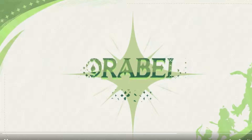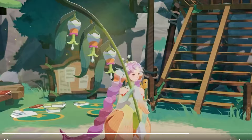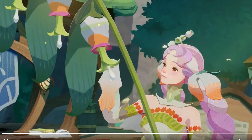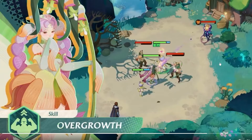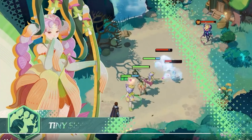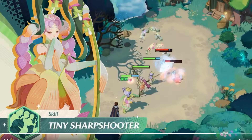There's the gameplay showcase. Let's see what they're cooking here. I see those three again, so it looks like it's part of her kit. Skill: Overgrown. Yeah, it does look like that's part of her kit, so she can spawn those. I've got to check out what they're called. This one is a Tiny Sharpshooter, and they are attacking the enemy.